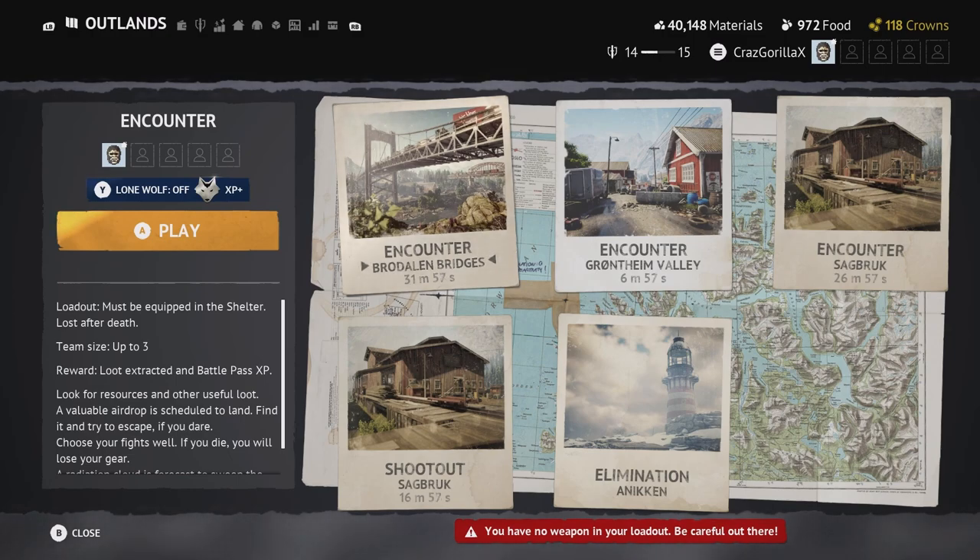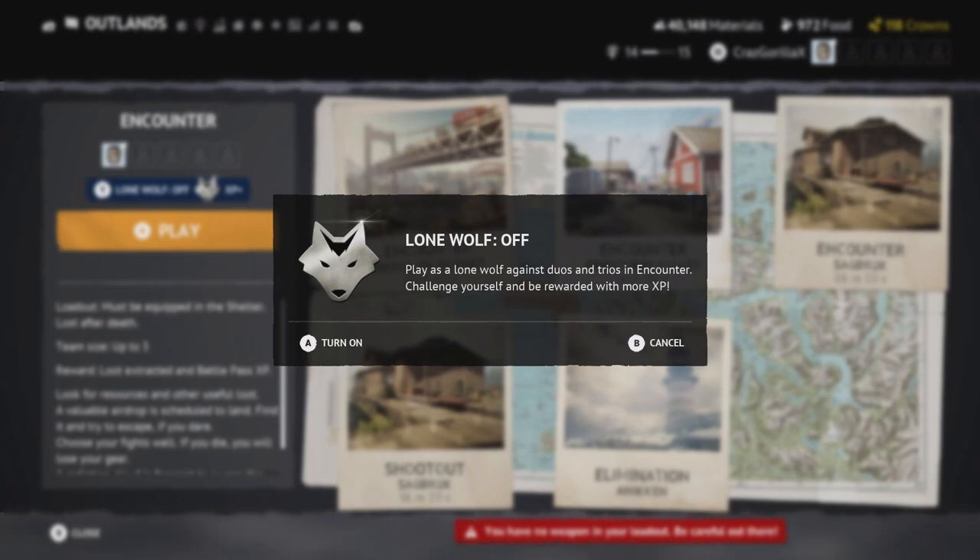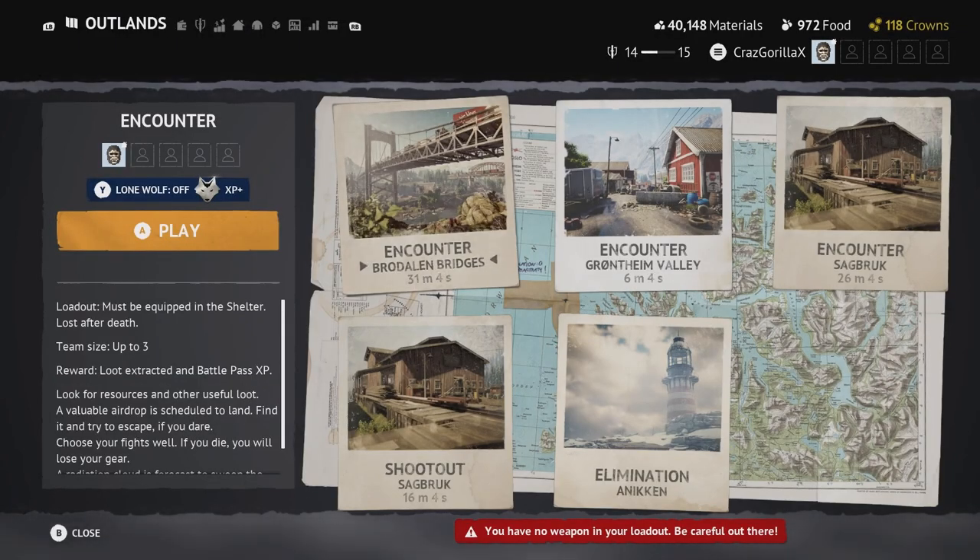Looking to the left in the encounter tab, you have your party and then you have the lone wolf option. Lone wolf means you're soloing against teams of two and three. I'd only recommend doing this if you're really trying to level up your skill or if you're already established, because going against teams of three is like a 10-20% survival rate. If you turn on lone wolf, you get more XP.